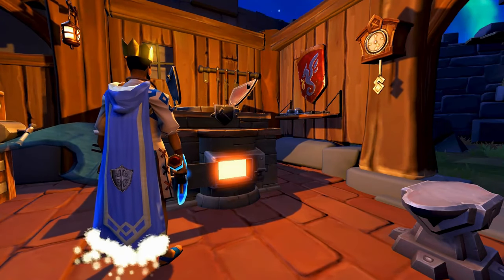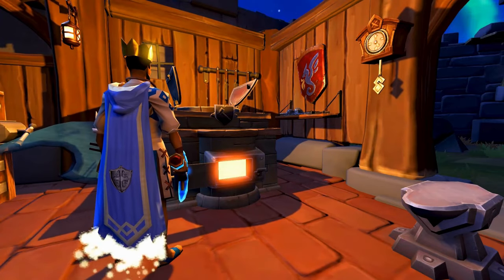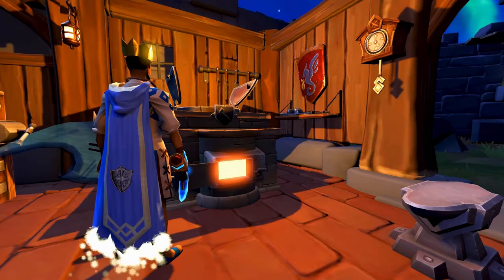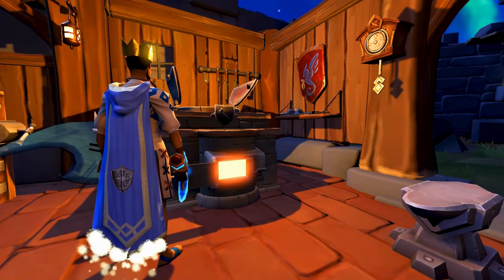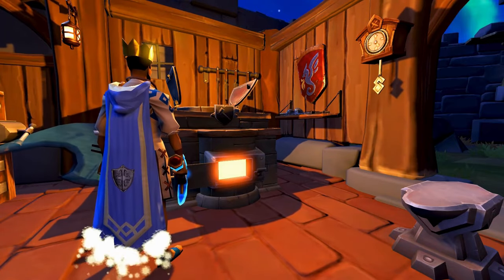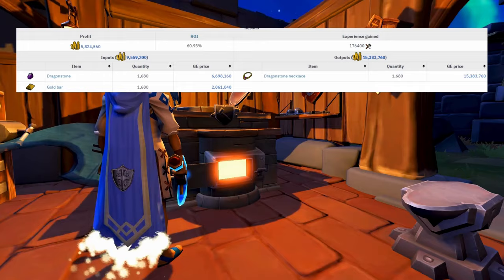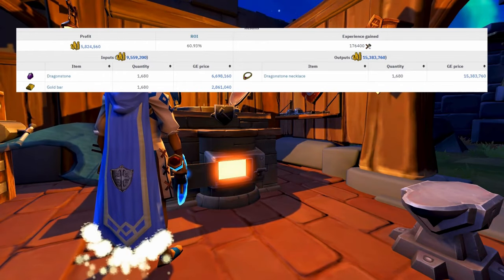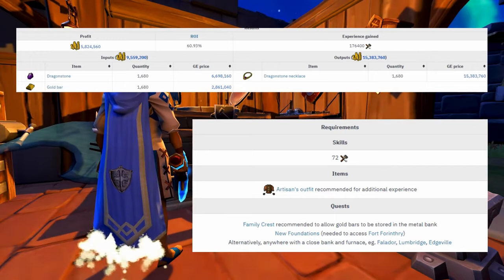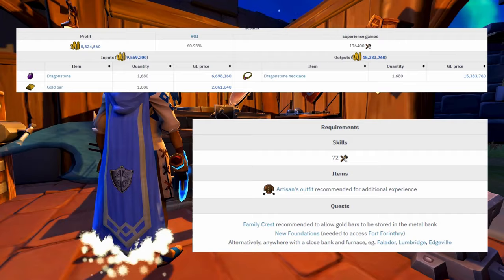Hey guys, welcome back to another RuneScape 3 Money Making Guide video. Today we are going to be crafting Dragonstone Jewelry, specifically necklaces, because those hold the best value due to the demand for them. This method is geared towards lower level accounts that don't have access to better, higher level methods. It requires level 72 crafting and gives roughly 176,000 XP per hour with no boosts, which can help a player level crafting towards 99 and beyond while making decent money.